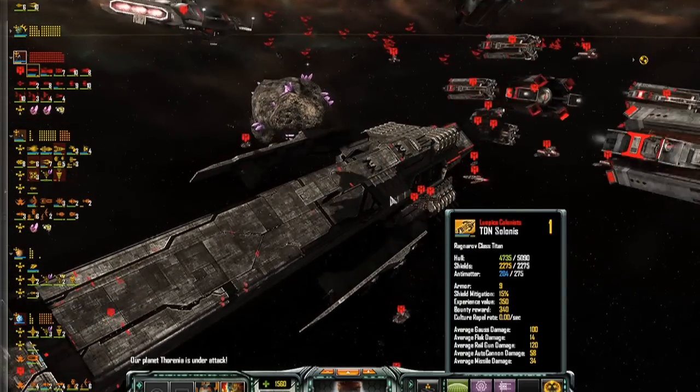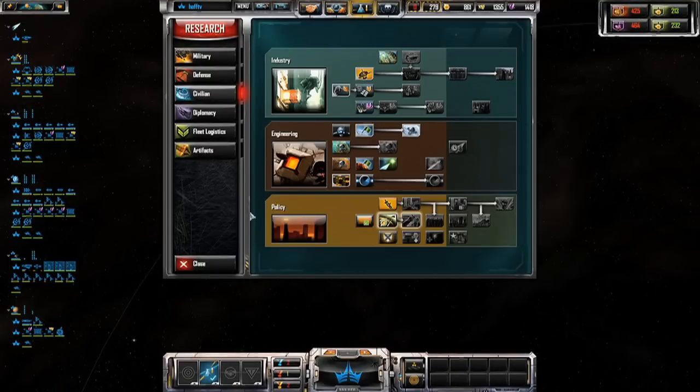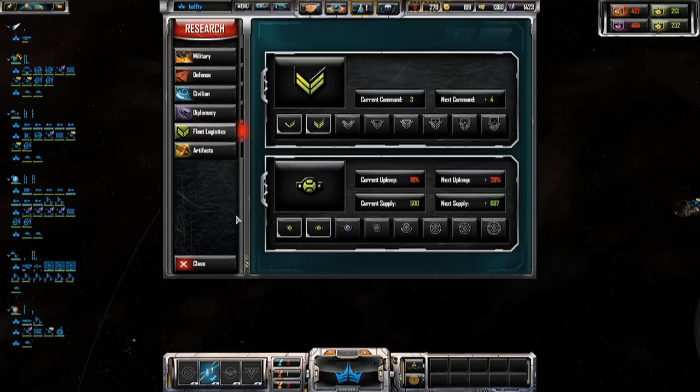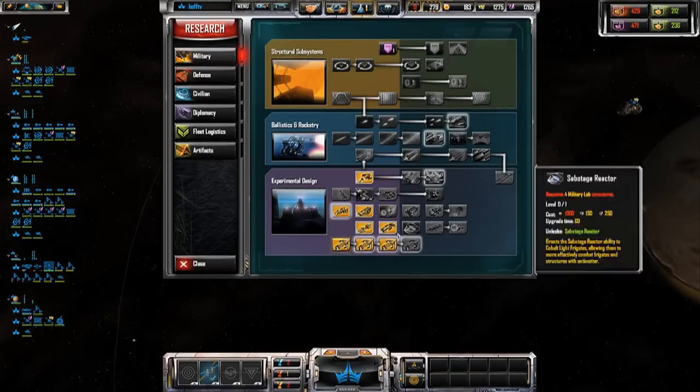Even though Ironclad still hasn't done much with the story, they've improved almost every one of the available civilian and military research trees. This includes a much-wanted makeover of the previously flawed diplomacy tree, which now grants shareable bonuses for the two parties involved.